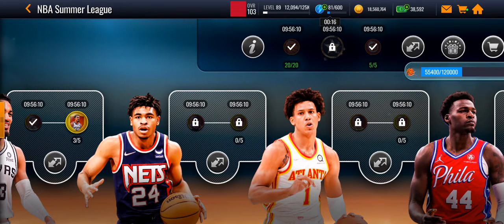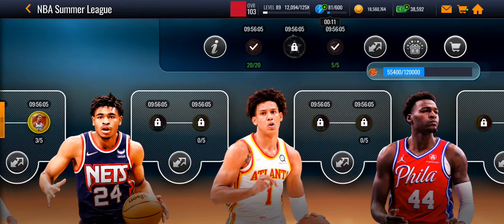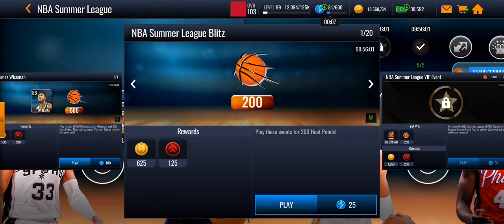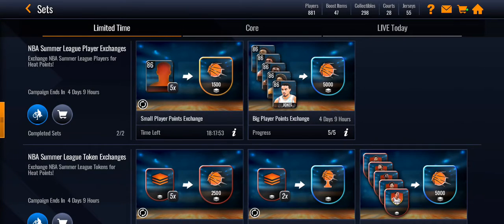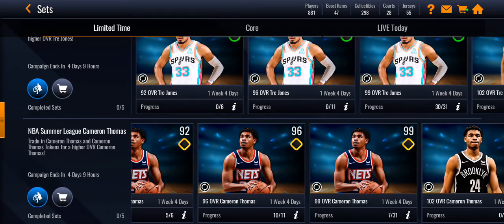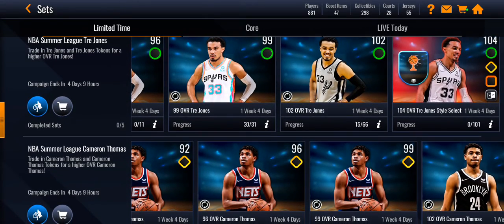First, do all the events. There are going to be two-player events, so try to do your regular events and these events too to get the tokens. You probably can't get two players free to play, but you might be able to get a 101 or 104 overall — you can get any of them.